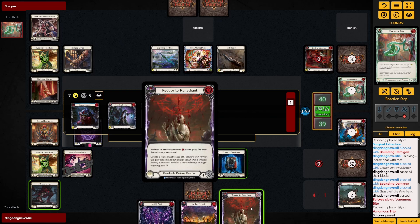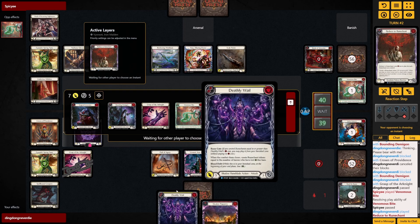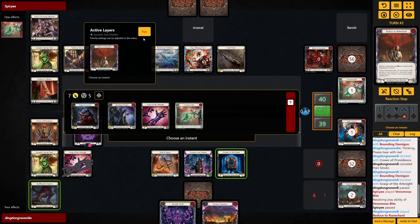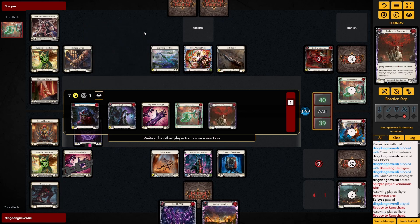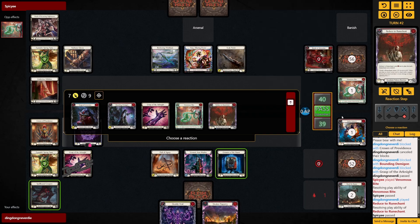We have to play the Reduced Rune Chant here I guess. But then if they have a Transcend we can't play the Shadow Puppetry — in that case we need the Dash Through the Portal. But then we can't use the Dash Through the Portal on the Deathly Will.